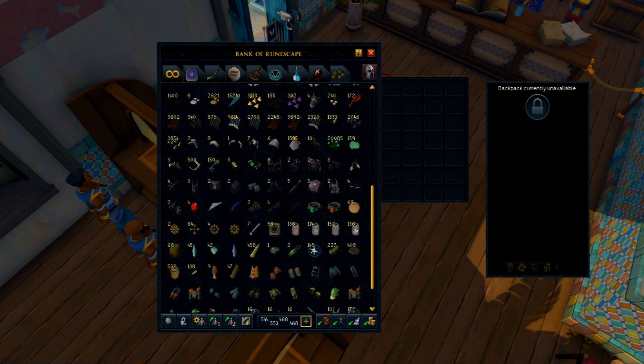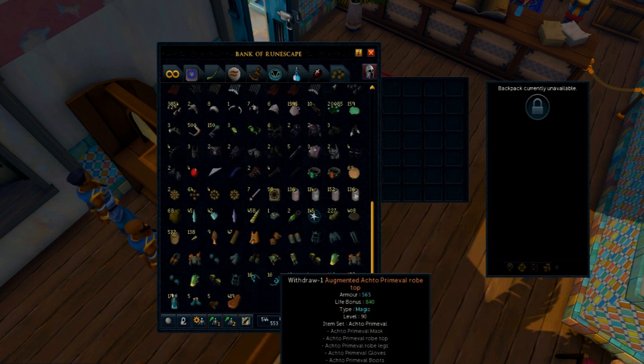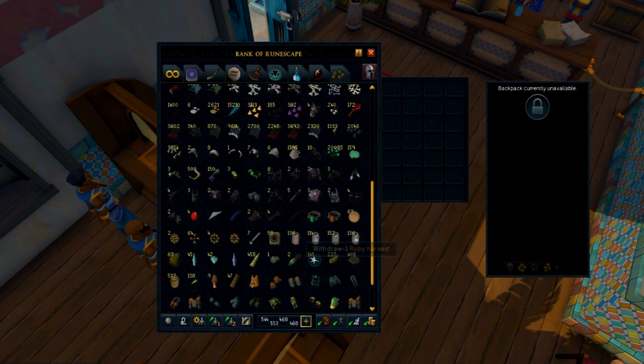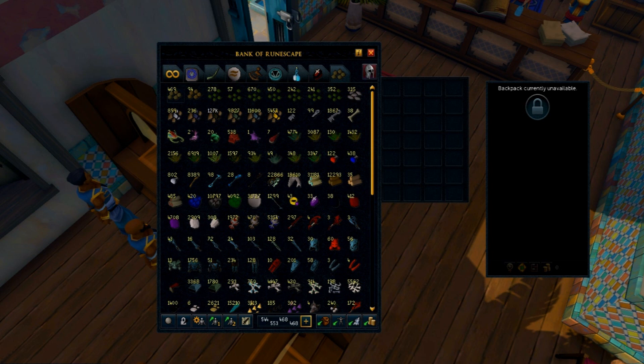This is the main part of the drop log — the PVM loot tab. There are all my nex items from my Nex series which I'm not allowed to sell, so they've been stuck in my bank for like four years until I get the pernix chaps. My araxor stuff is here too — way too many middles. There's also stuff I get from bonfires which I count as PVM. For this video I'm gonna be selling everything that is tradable except my nex items, araxor items, and untradables.